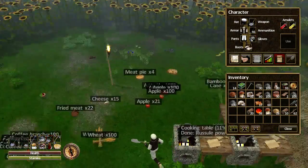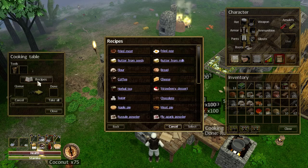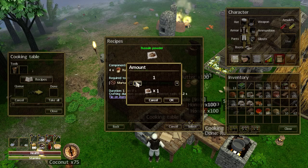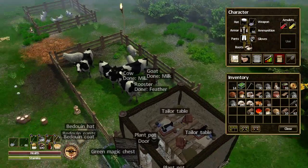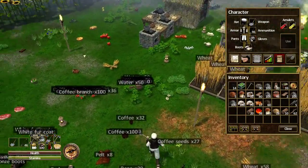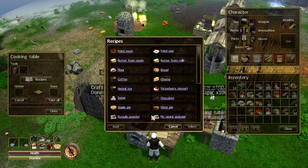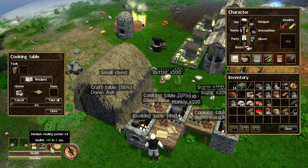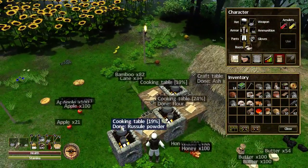The flour at the cooking table is finished — let's take it off and do some more russell powder. You can do 31 — but be careful: don't use all your russells up. If you use them all up you'll have nothing to plant and you'll have to go back into the wilderness. Make sure you plant a couple of pots before making russell powder. I did 30 more — I want 100 powders total to make 100 healing potions and I'm slowly getting there.